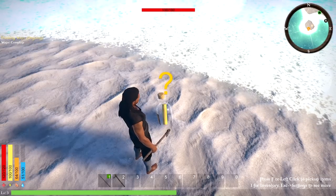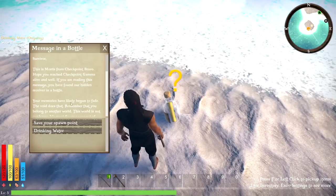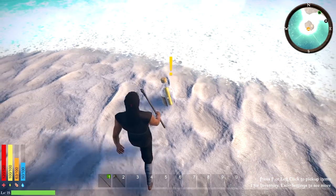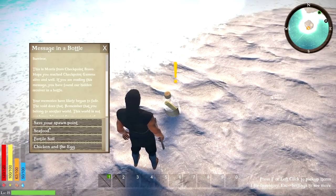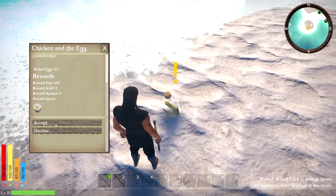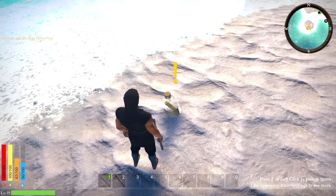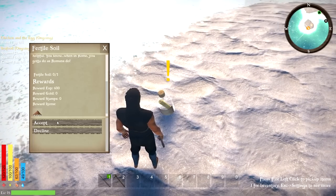Let's click on this — drinking water complete! We get the reward. We should have a few more quests now. Spawn point done. Seafood quest: bird, soul chicken and egg. We got the chicken — chickens are going to lay eggs, and we'll need every taste of it. We should probably put the chicken down for the seafood quest — we'll accept them all.